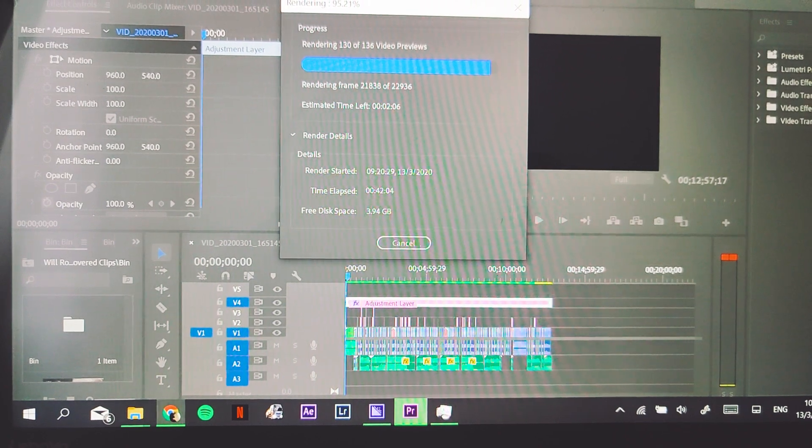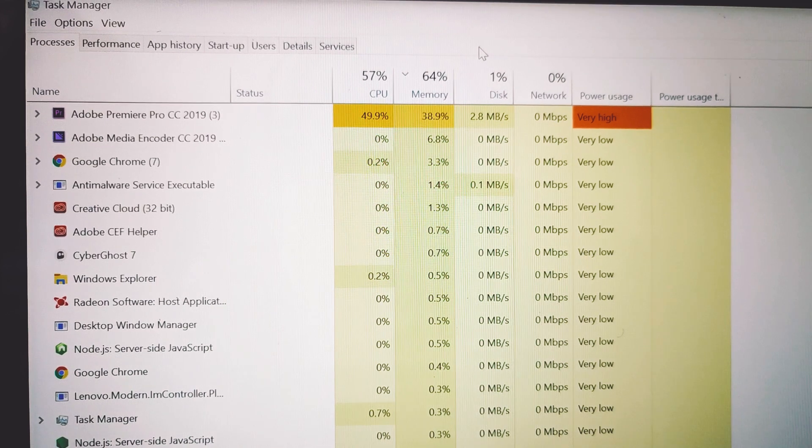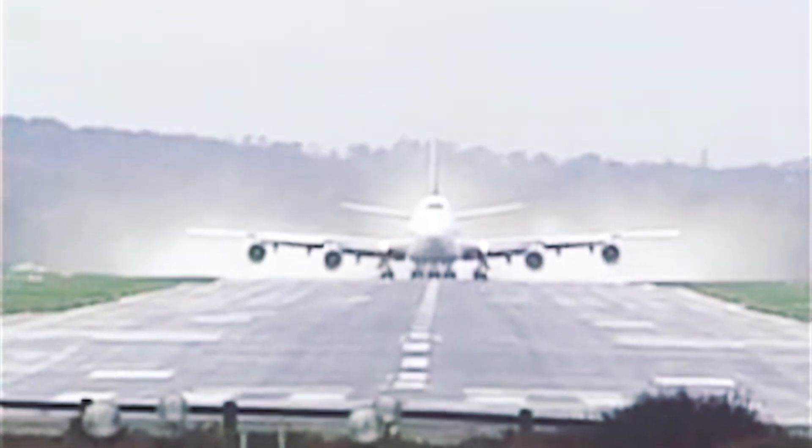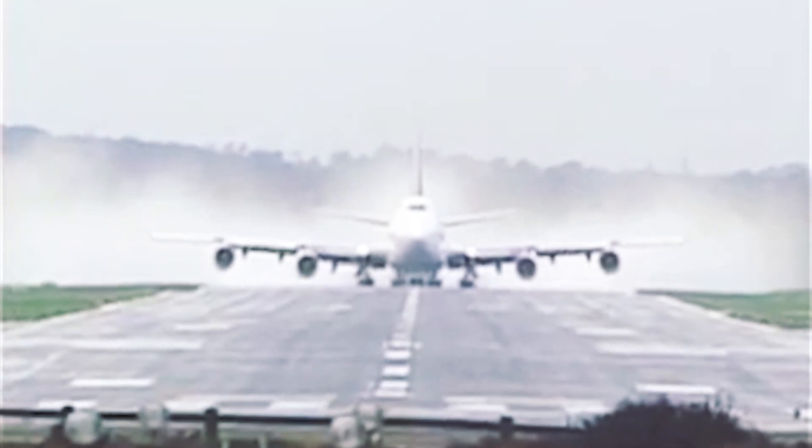There's a lot of RAM that's needed, guys. Rendering on 8 gigabytes of RAM is a nightmare — you'd just have to wait almost an hour to render out some clips, and throwing in an adjustment layer with color grading is just a nightmare. When you run both of those in parallel, it sounds like you're on a runway with an airplane ready to take off. Upgrading my RAM definitely mitigated a lot of those problems.